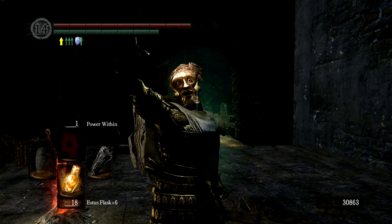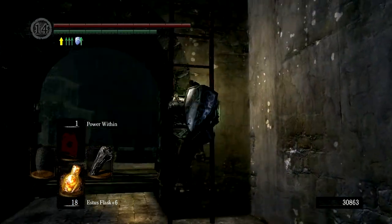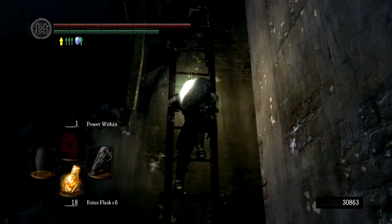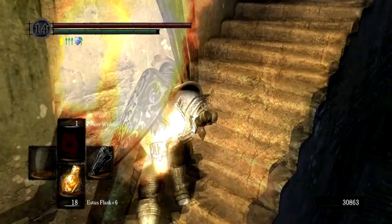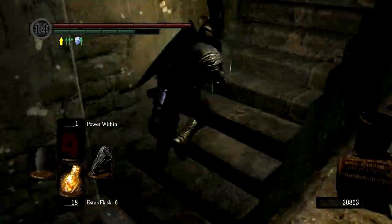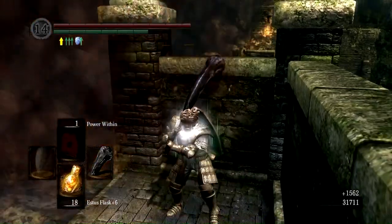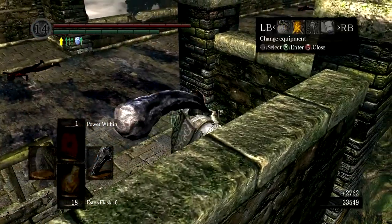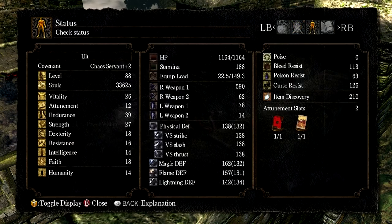Hello guys! Today I'm going to show you two ways to kill the Red Drake, also known as Hellkite Dragon. This is a new game plus, so I'll just button smash the fuck out of it and I'll give some tips for a first playthrough too. I am taking out the armor to be able to run and roll faster.